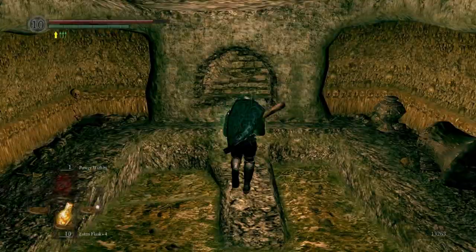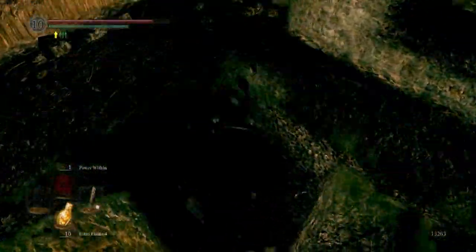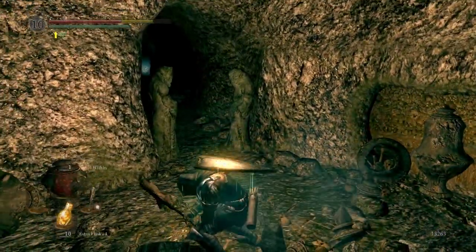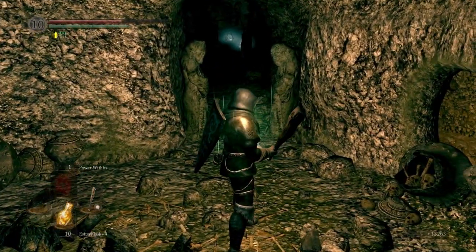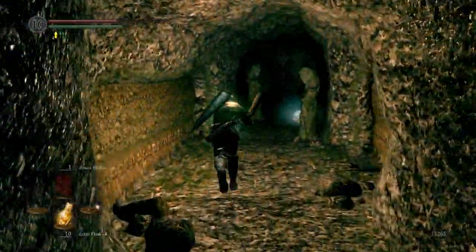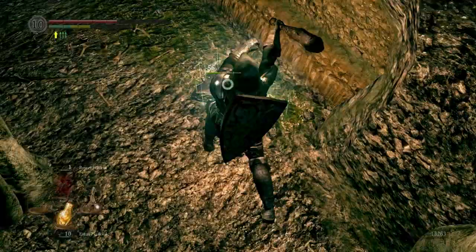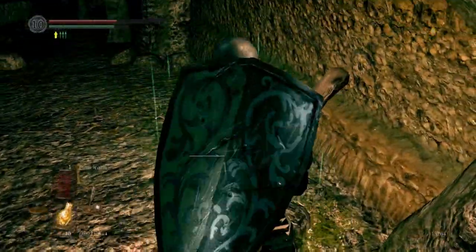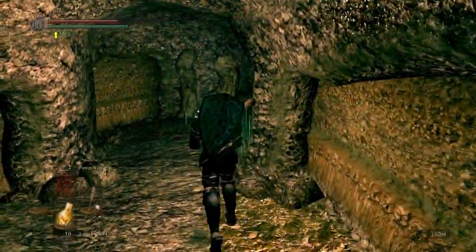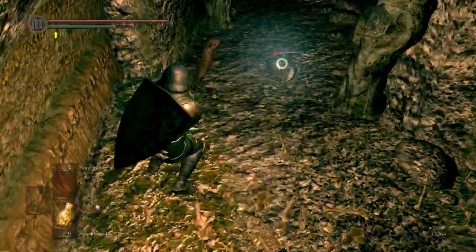Come into this room and you fall through the ground — that's how you progress in this room. Fall down through the hole in the ground. You can raise your shield as you go through these statues because obviously they spite you. You're only going to be able to get one of the crystal lizards; you'll have to save, quit, and reload to get the other one. I think there's only two in here.